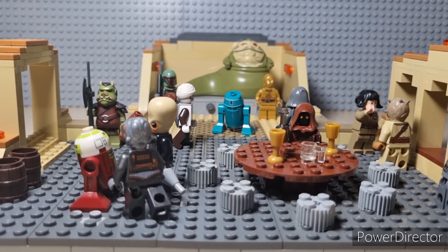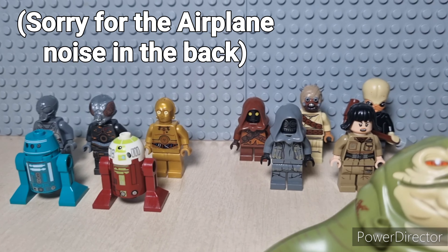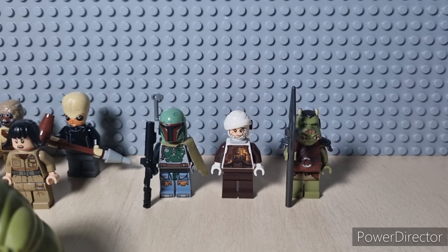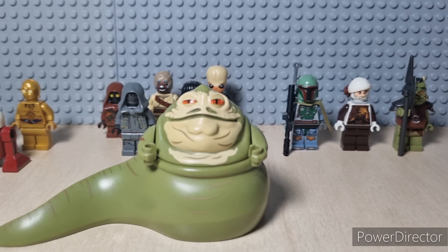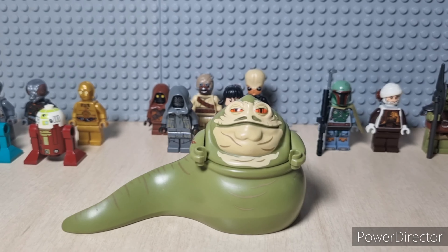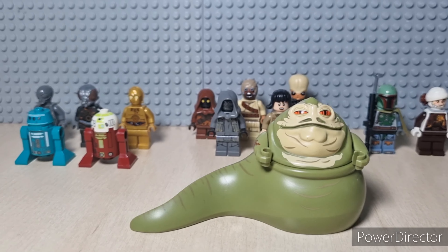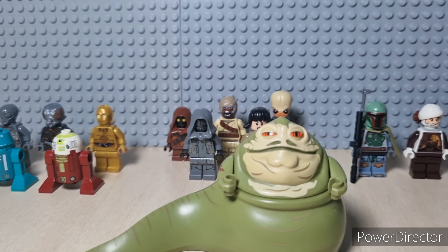First up, I'm going to show you all of the minifigures that I put in this MOC. Here we have some bounty hunters and some guards like Dengar, Boba Fett, and a Gamorrean. Here we have Jabba the Hutt himself, and in the back there we've got all his protocol droids and astromechs. Behind Jabba I have all of his guests, some dancers, and some random Jawas that break into his palace. That's basically it for the Jabba the Hutt minifigures that I own for now.